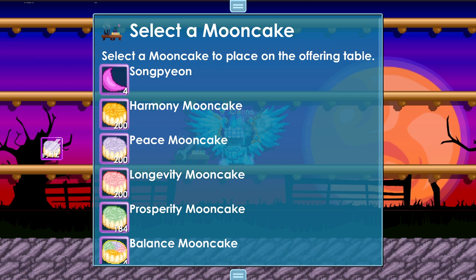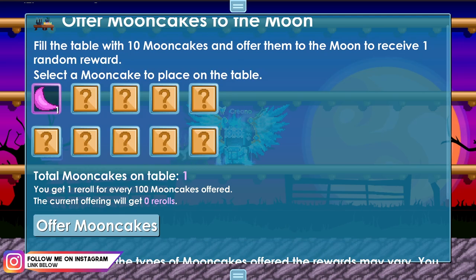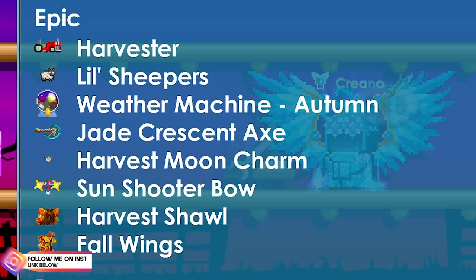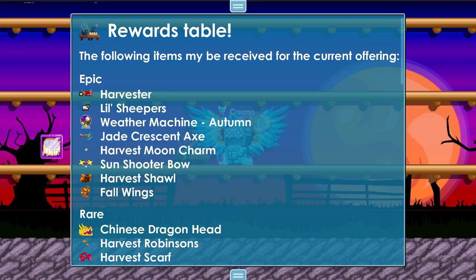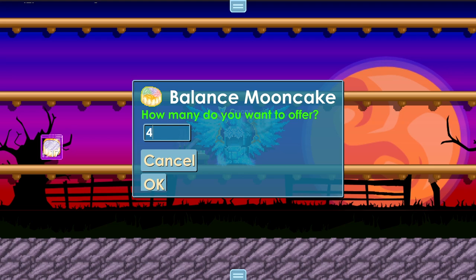Here's the recipe to get the most profitable rolls. When you offer to the table, just copy this: you're going to add a Song Fan — just one Song Fan to the table. Now if we check out the rewards list and look at the epic prizes, we can now get the Harvester, the Jade Crescent Axe, the Harvest Shawl. These are very rare items.